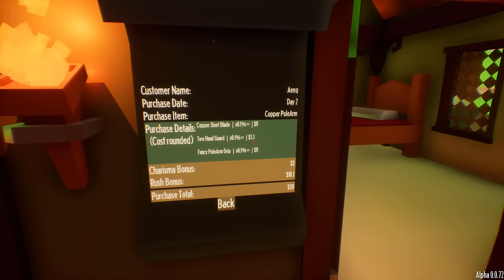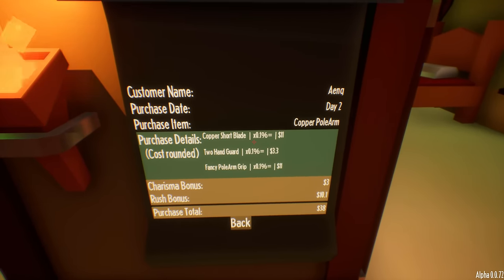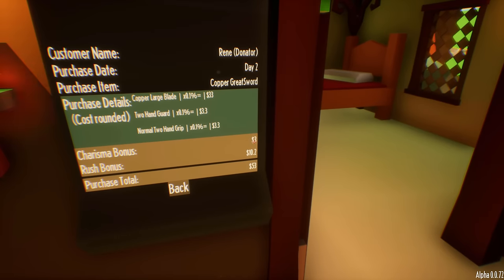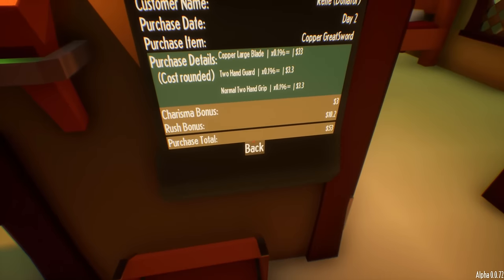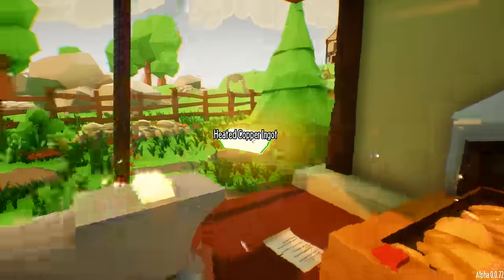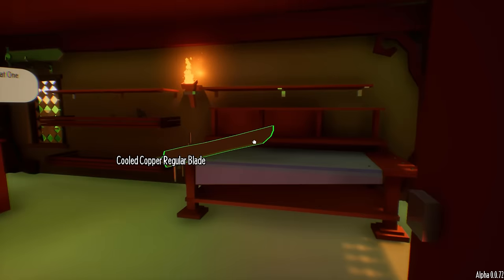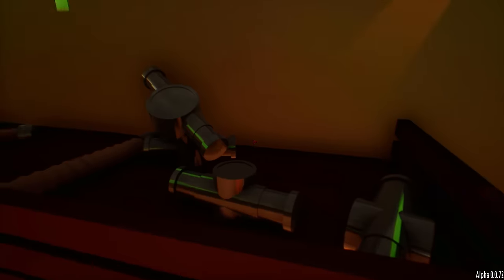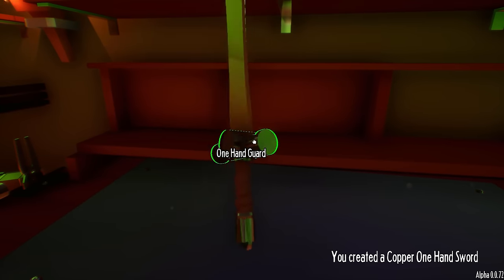I really do like this extra information on the pricing of our weapons. Look at this — copper short blade $11, two-hand guard $3.30, fancy polearm grip $11. That's pretty good. So if we get charisma up, we get more money — right here on the rush bonus. That's if we build the sword fast we get extra money. Hey, you want a one-hand sword? Coming right up — so we should be able to make tin pretty soon. This blade looks pretty nice, man.